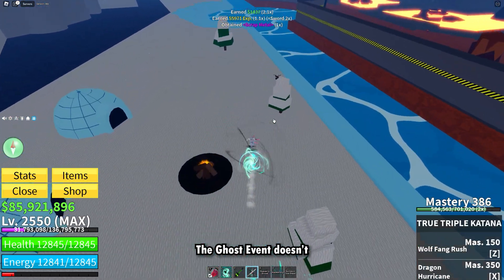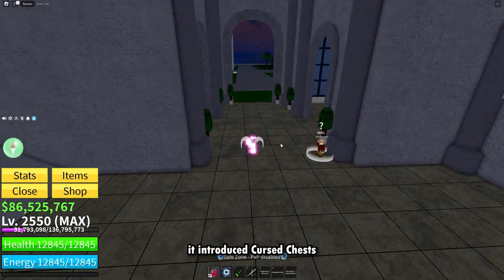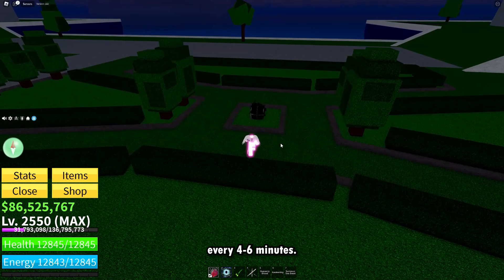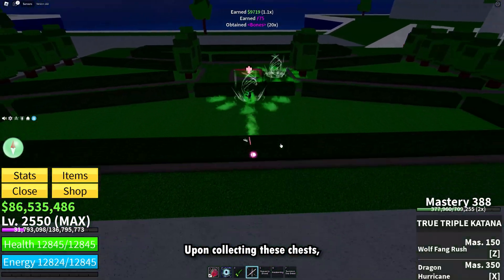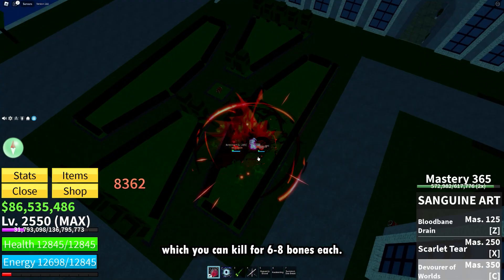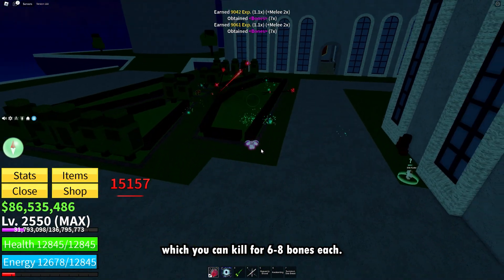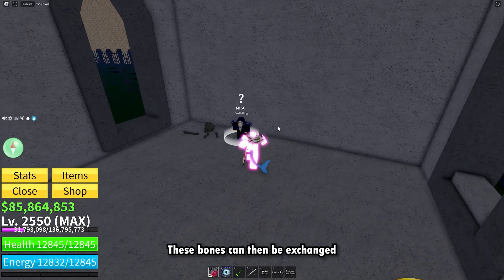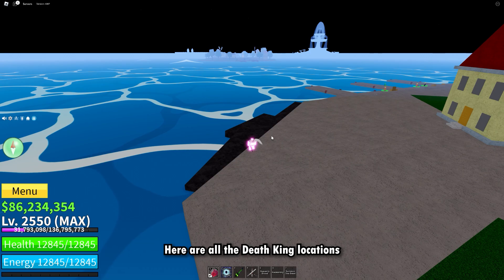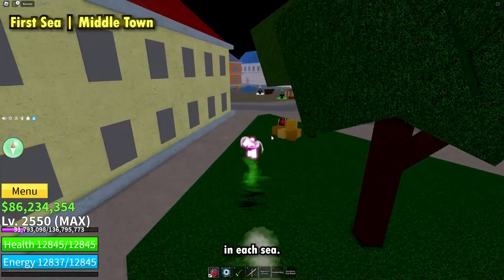The Ghost Event doesn't bring any major changes, but it introduced cursed chests which spawn randomly on the map every 4 to 6 minutes. Upon collecting these chests, it will give you 20 to 24 bones and spawn enemies which you can kill for 6 to 8 bones each. These bones can then be exchanged at the Death King NPC, who can now be found in every sea. Here are all the Death King locations in each sea.